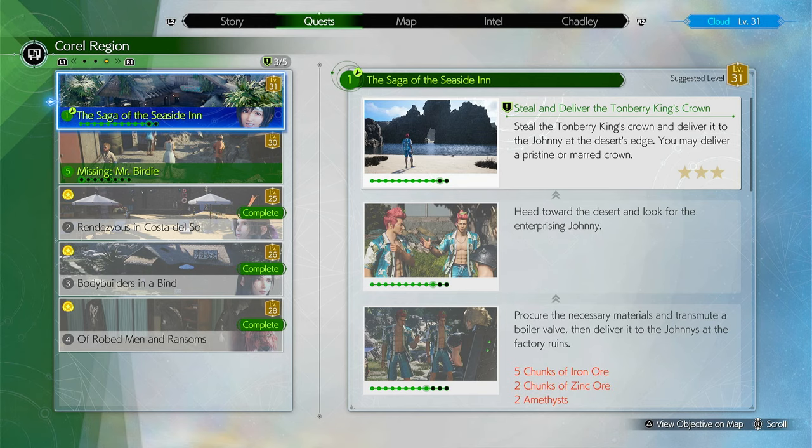Hello Avalanche. I'm going to show you how to get the Tunberry King crown for the quest, the Saga of the Seaside Inn.